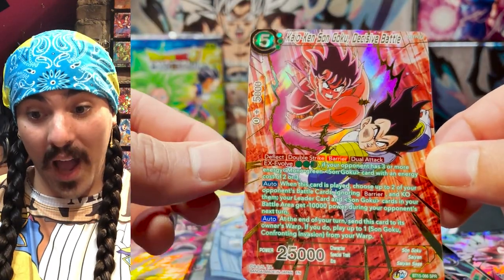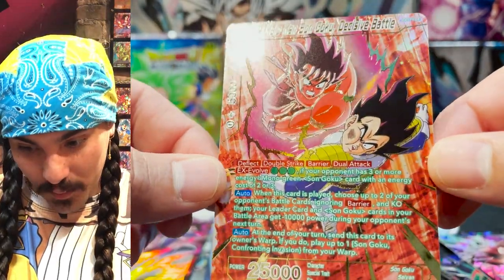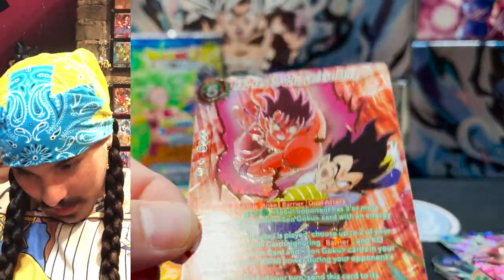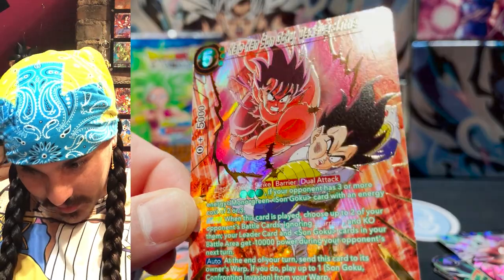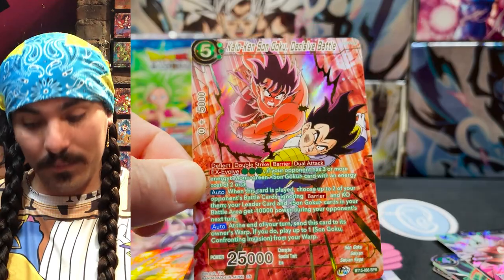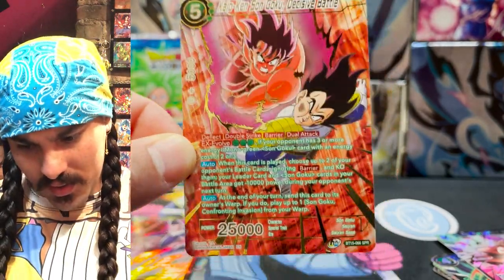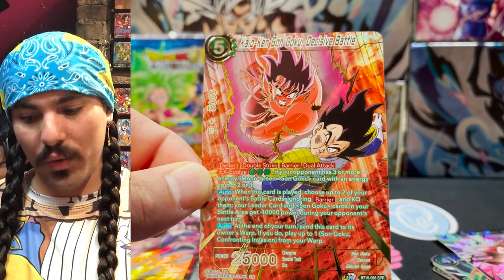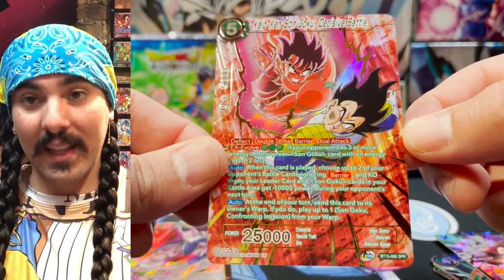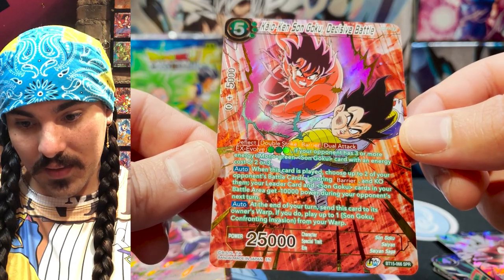Kaioken Son Goku, Decisive Battle — yes! This SPR looks awesome. What a fantastic looking SPR. I love this scene, I love this moment. It's so great that it finally got a card. So shiny, so strong, and so good. Isn't it great when you get beautiful looking cards that are also really useful? Double strike, barrier, dual attack, deflect — that's a lot of keyword skills to put on a card. This guy is dangerous once you get in there. What an amazing box.